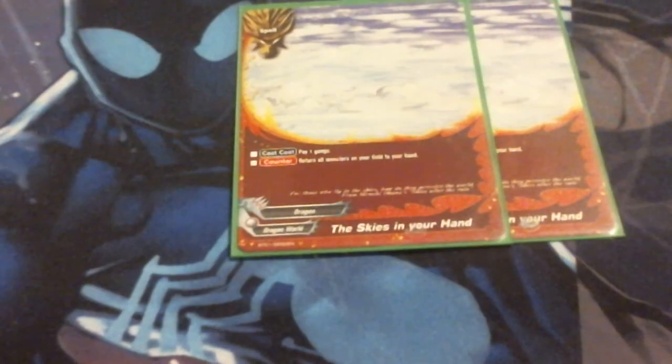We're running 2 copies of Skies in Your Hand. I am aware this is now errated to once per turn. The reason is it's another bounce trick for Soji, and it also lets me bounce back a unit that's going to be destroyed back to hand, negating the battle. Pay gauge, bounce them back to hand — tricks with Soji and defense with any other monster.